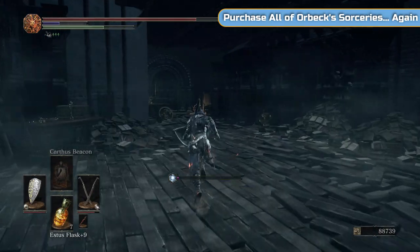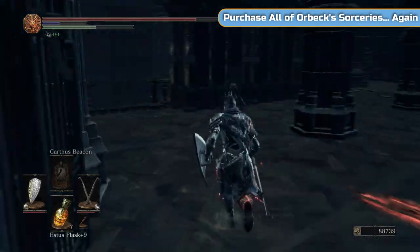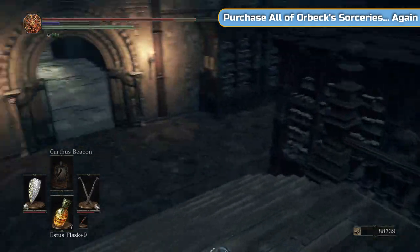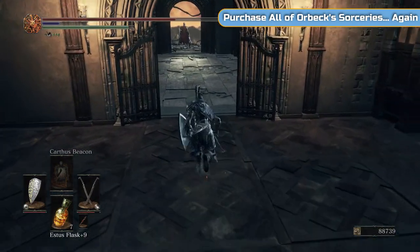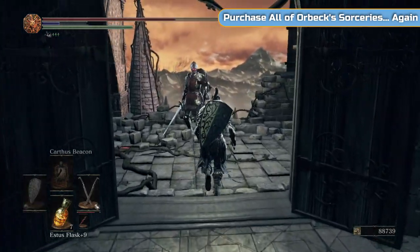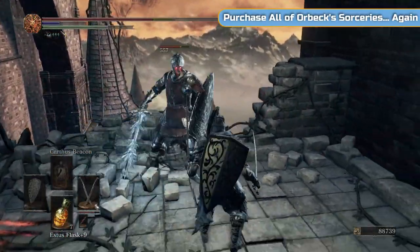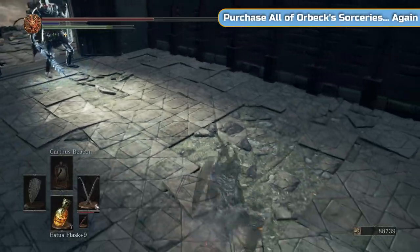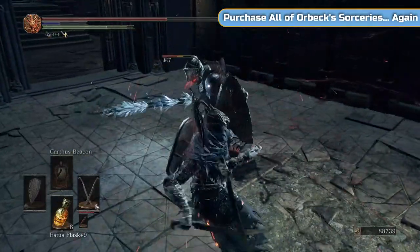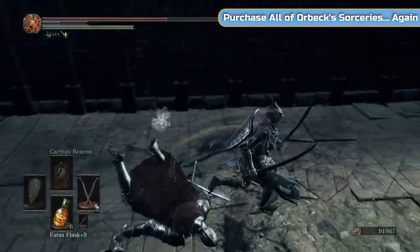Speaking of which, you can see — purchase all of Orbeck's sorceries again. That's what we're doing because we're going to give him the final scroll. This is where the sage will be — if you didn't kill it at the second point it will be on that bridge there, and it will stay there until you do kill it. If you try and brute force it — yeah, I think brute forcing is just kind of the way with these knights.